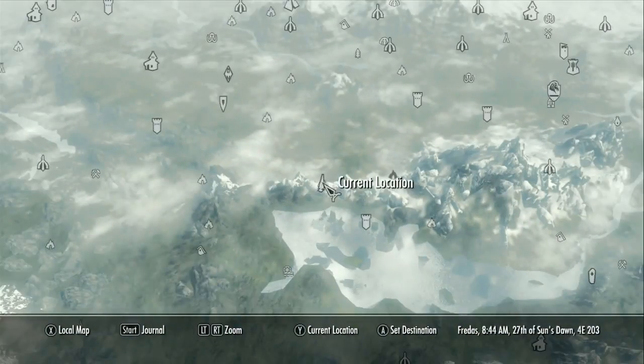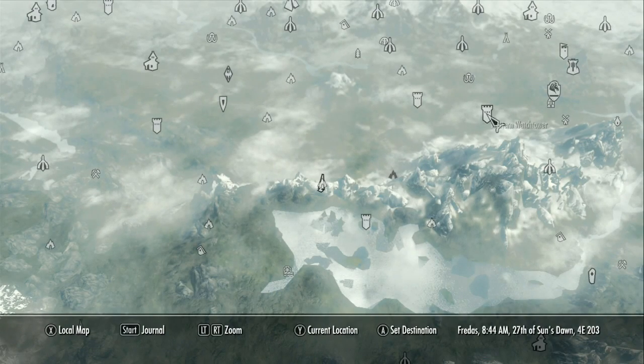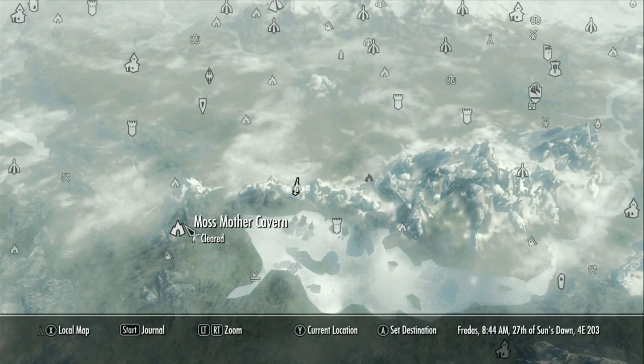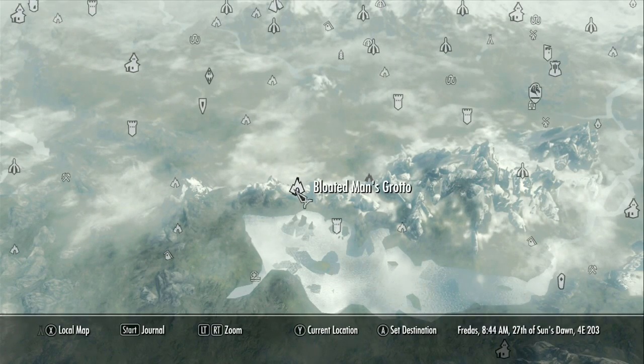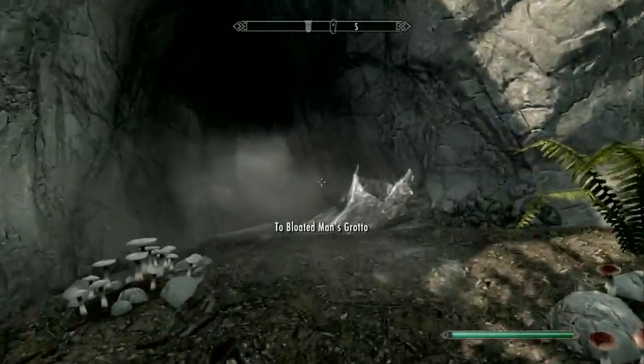By the way, last episode I didn't show you where Moss Mother Cavern was — it's right here. Whiterun is over here just as a reference point. Moss Mother Cavern is here, and Bloated Man's Grotto is right here, and it doesn't say cleared, so we can clear it too. Without further ado, welcome to another episode — let's do Bloated Man's Grotto.